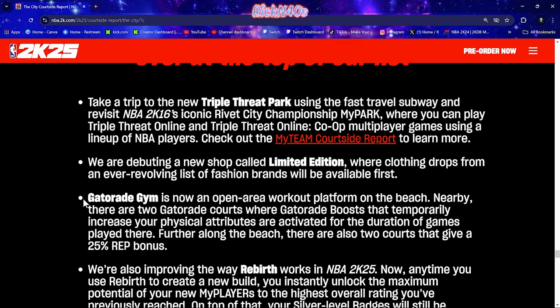The Gatorade Gym is now an open area workout platform on the beach. Nearby, there are two Gatorade courts where Gatorade boosts that temporarily increase your physical attributes are activated for the duration of games played there. Further along the beach, there are also two courts that give you a 25% rep bonus.